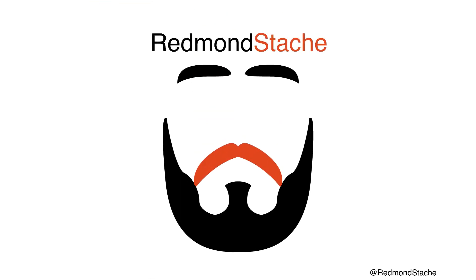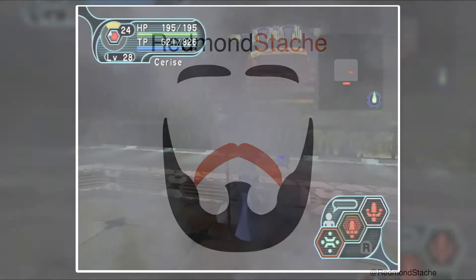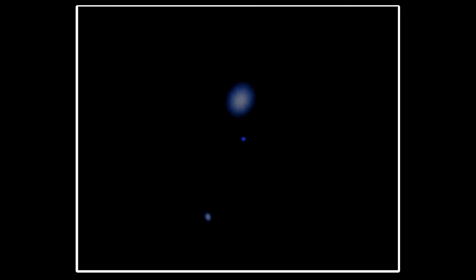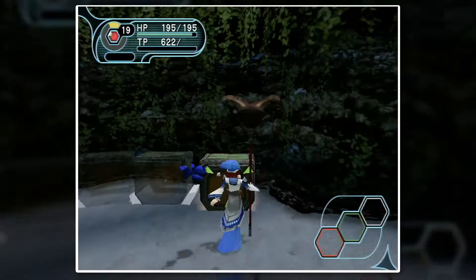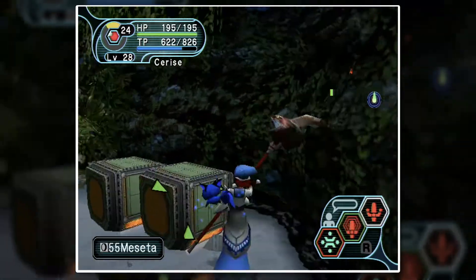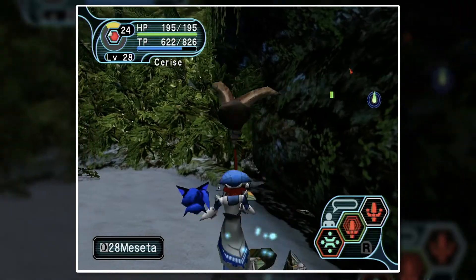Hello, and welcome back to Phantasy Star Online Episode 2, where today we're going from the Central Control Area to the Seaside Area, so let's get going. As I told you, Central Control Area was a long zone because it's got a bunch of subzones just everywhere.